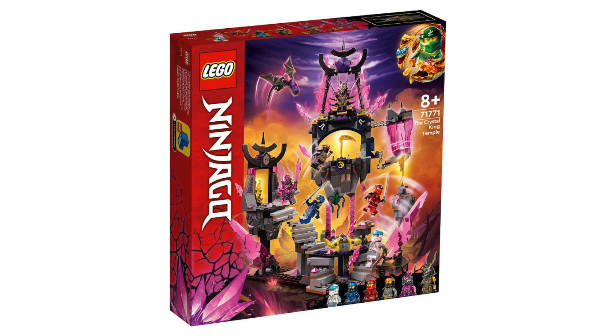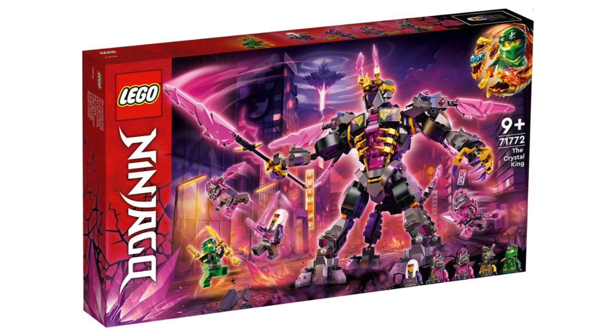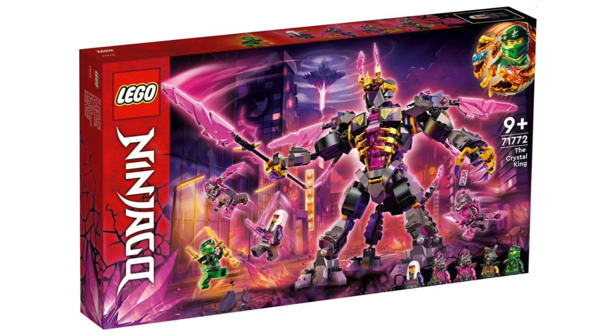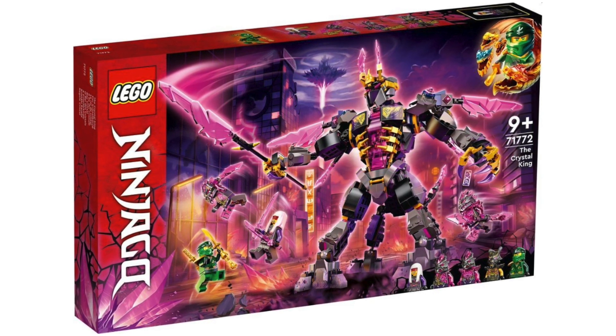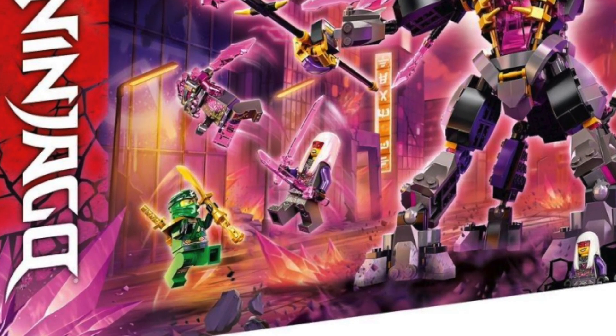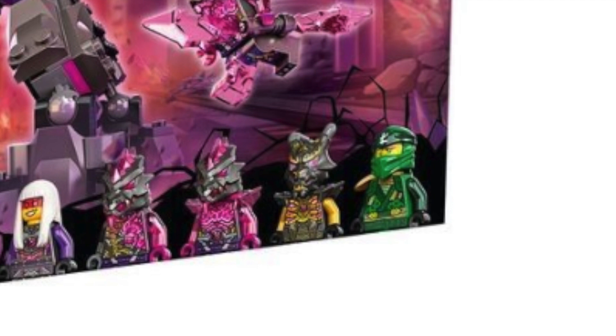Next up is 71772 The Crystal King — he has four legs and it's going to be this giant mech-like beast. It's going to be $70 in the US, and right now I don't see it being worth that because it looks a little small. But looking at the set by itself without the price, it looks very cool. You're getting Harumi with transparent katanas — I haven't seen katanas look that cool in forever. That's such a standard piece and I can't believe they made it interesting after so long. I thought we were supposed to get a caped Lloyd, but it's just a normal crystallized Lloyd, exclusive to the set.